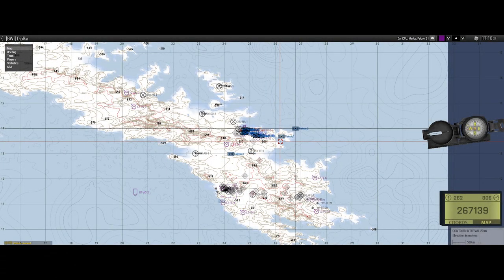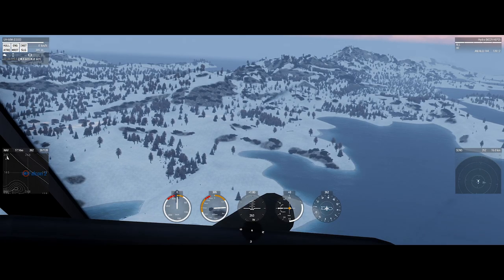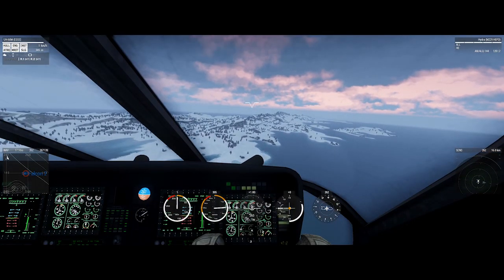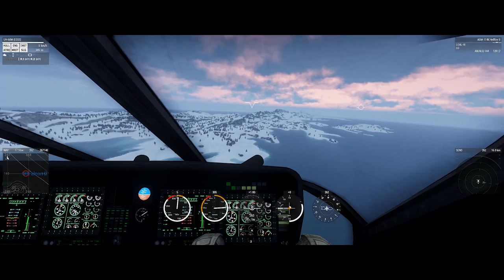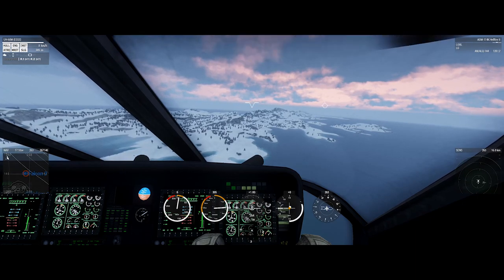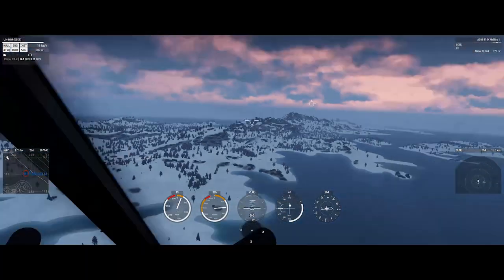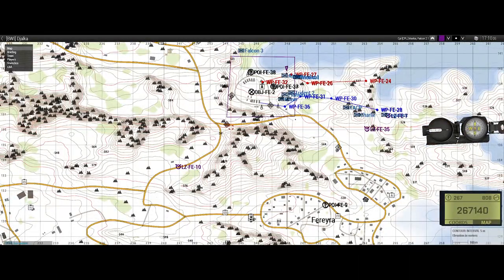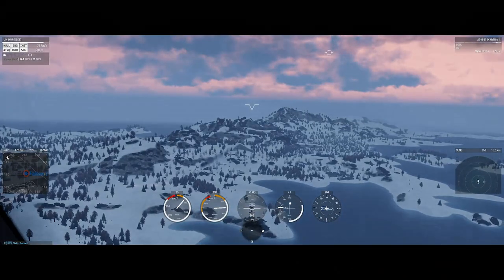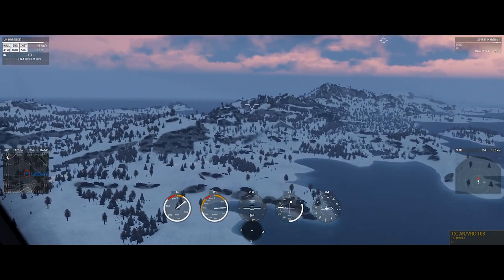Two MTLBs inbound from west — if you can intercept it, I'll try to get a laser on it. Affirm. I'm going around behind you, Marlos, before I gain my altitude. Marlos, that MTLB is like right under me, I'll get a mark for you. Reference southwest objective, where there's a fork in the road — it is taking the east fork.